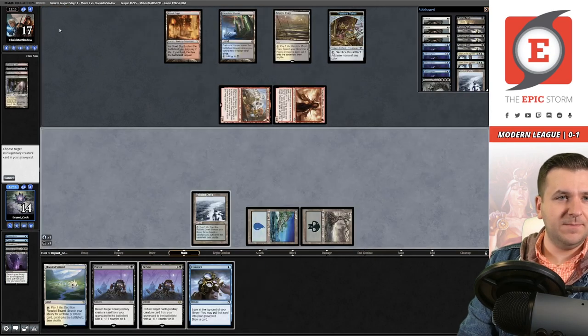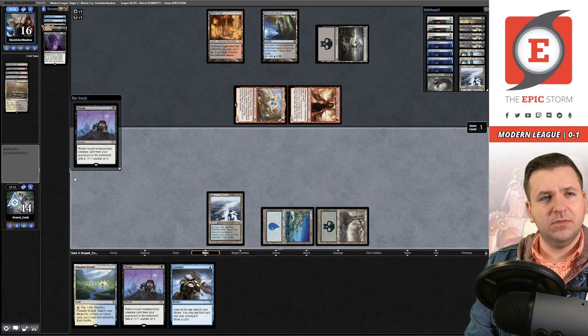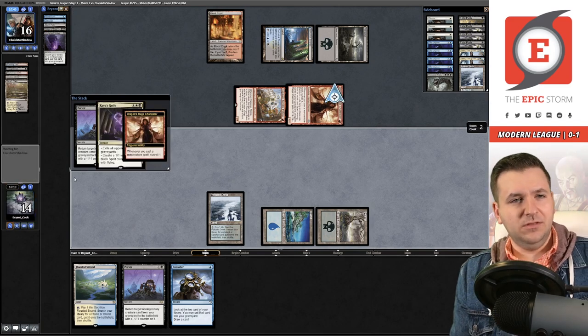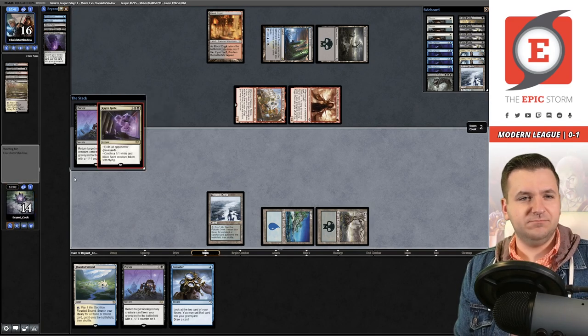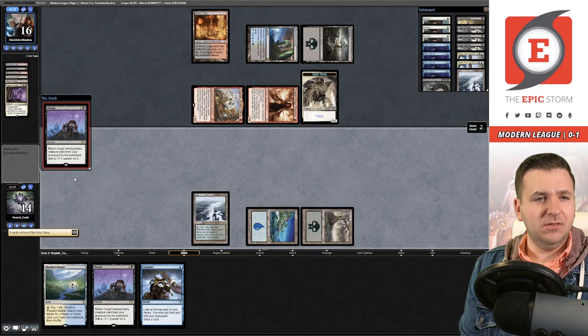We cast Persist — I imagine they might have like a Drown in the Loch or something here since they weren't making any plays. It's a Kaya's Guile — son of a gun. That hurt.